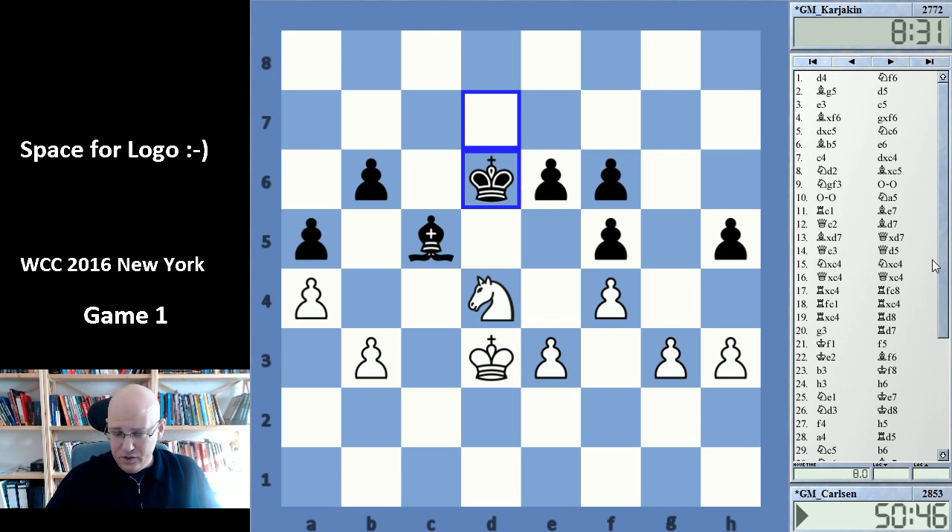We can only hope this will loosen up a little bit during the course of the match. Game 2 will be played on Saturday — I'll be covering this as well, hopefully right after the game, or on Sunday. Not like two days later or something like that. This will be Karjakin with white — we can be curious what he's going to open with. E4, Berlin Wall — we'll see. Many possible openings could happen. Thanks for watching — I'll be back with Game 2 coverage. Bye-bye.